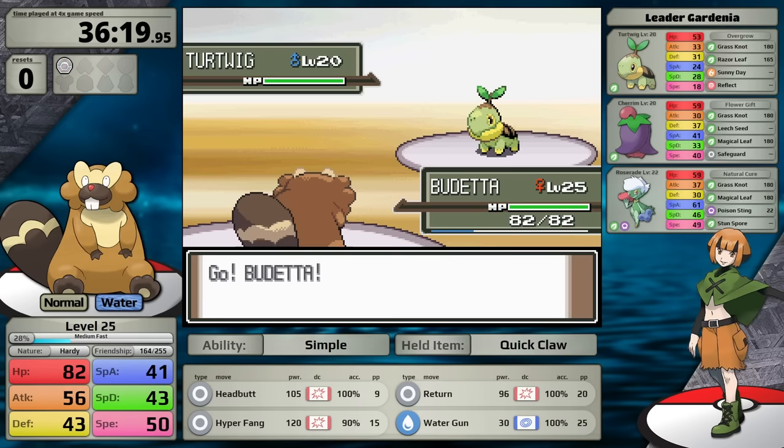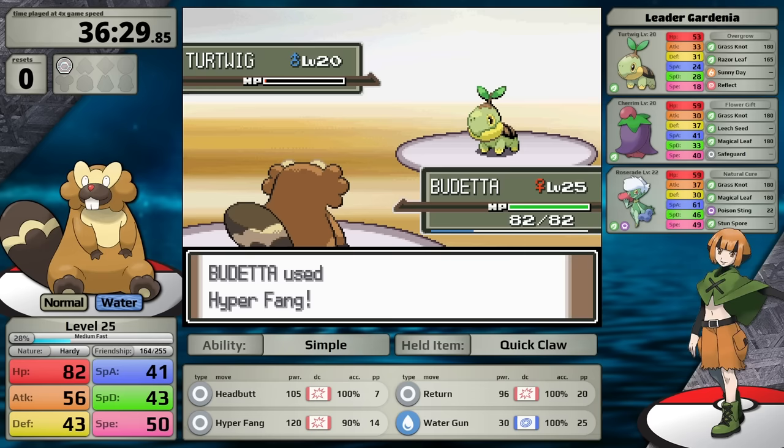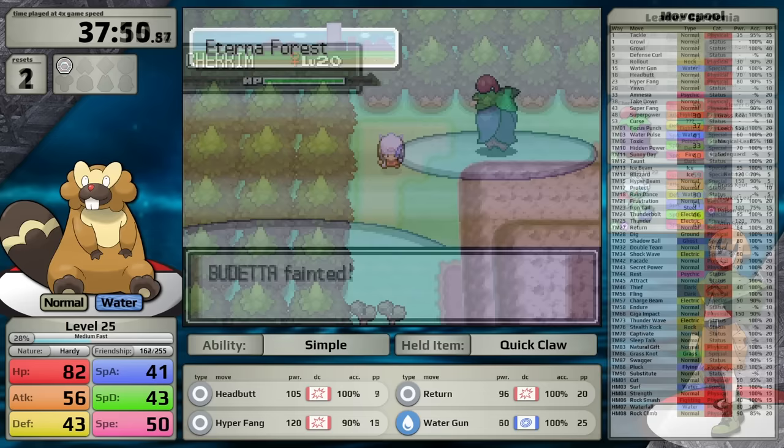Gardenia's first Pokemon is Turtwig. This thing loves to set up with Sunny Day and Reflect. I wanted to get rid of it as soon as possible, and figured Headbutt would do enough damage, but it doesn't — I really should have used Hyper Fang. Unfortunately she sets up Reflect and then heals her lead with a Super Potion before I take it back to red health. The Grass-type uses Razor Leaf, which does almost half to me, before I finish her lead off. Hyper Fang does almost nothing because of Reflect. Her Roserade finishes Beaveral — that's my first reset. On the second attempt, Hyper Fang still doesn't KO the Turtwig, it sets up Reflect again, and a Razor Leaf crits — that's reset number two.